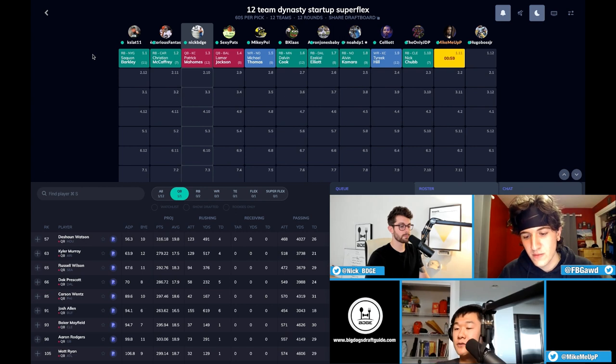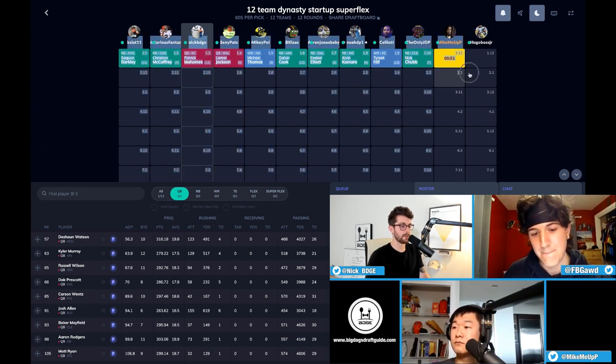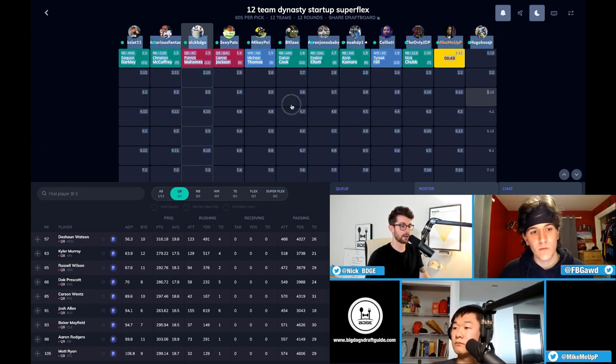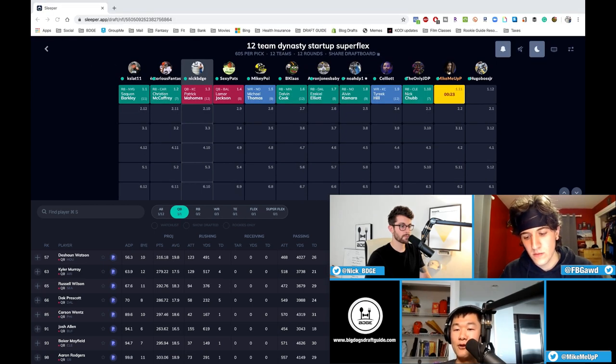I would have taken Alvin Kamara over both Cook and Zeke. I personally have Zeke ahead of him but they're all super good. You're not nervous about Kamara's long-term value in terms of Brees retiring or his contract? No — even when Brees was out last year he was still balling. The only time he stopped was because of the high ankle sprain. He's one running back I've always been comfortable investing in the first round because I think his longevity is going to be there.